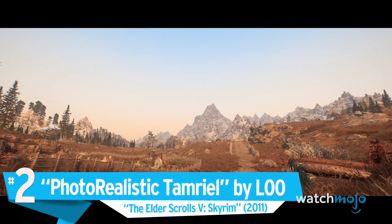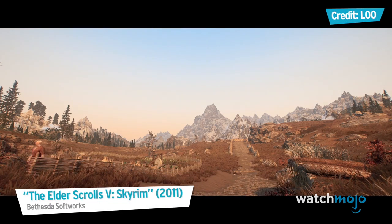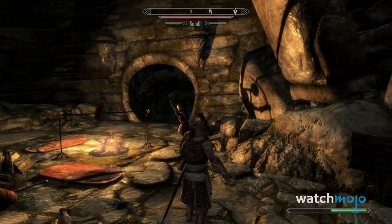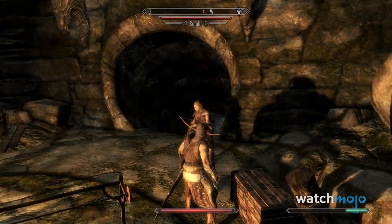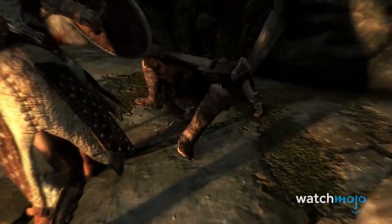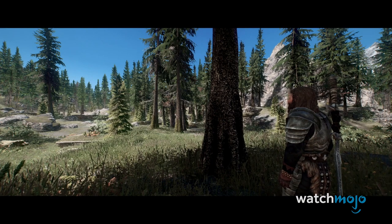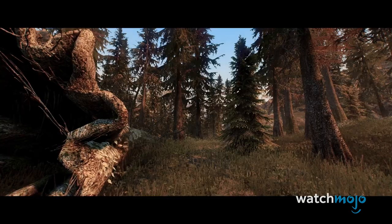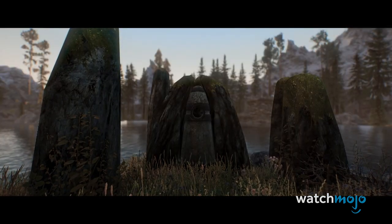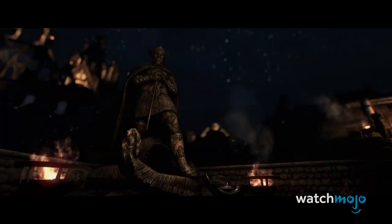Number 2: Photorealistic Tamriel by Lu, The Elder Scrolls V: Skyrim. It's one of the most modded games out there, and no shortage of Skyrim's user-generated improvements are aimed at revamping the graphics. Even Bethesda themselves keep turning up the details in their seemingly endless re-releases. This mod comes from the same creator as Photorealistic Commonwealth, so it also replicates cinematic color grading and graphical effects on par with Hollywood blockbusters. With these high-end coloring and lighting techniques at work, you'll be seeing Skyrim as you've never seen it before. You can also combine it with the thousands of other mods available, making Skyrim so visually customizable it's difficult to quantify.